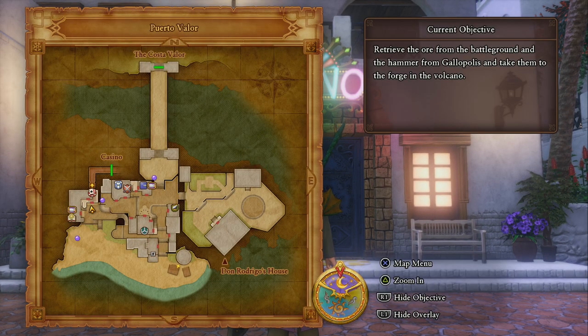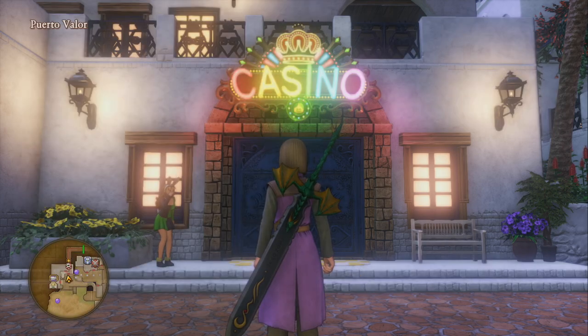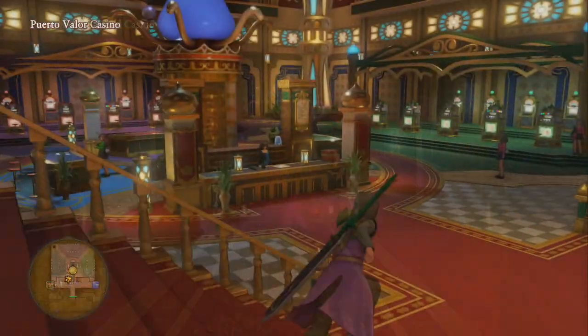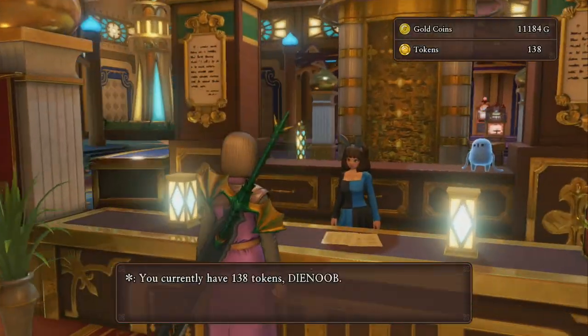To get this recipe, we're going to come down to Puerto Valor. If you haven't discovered this area yet, just continue through the game until you do. Then you're going to go into the casino.